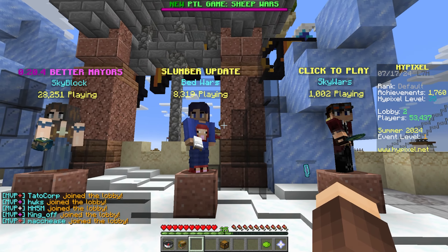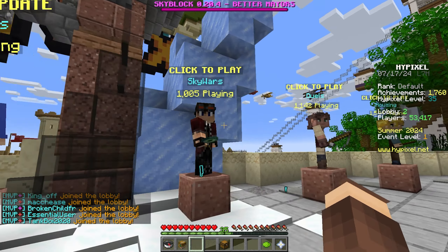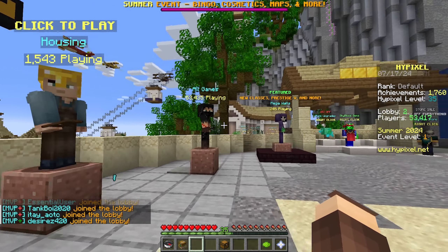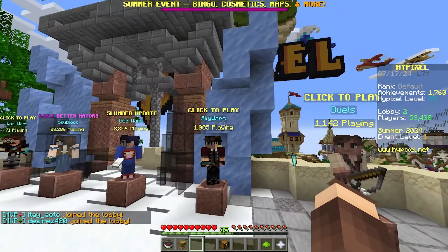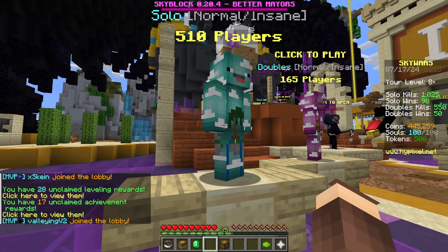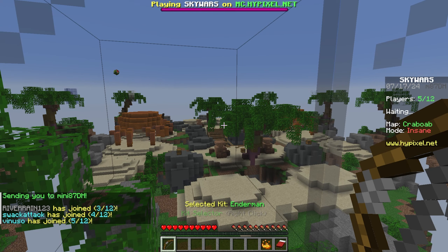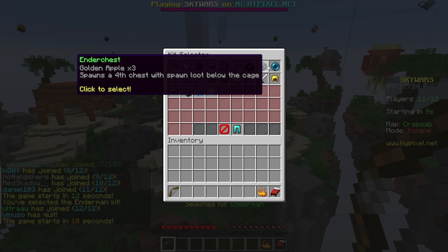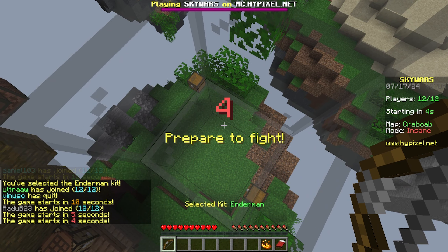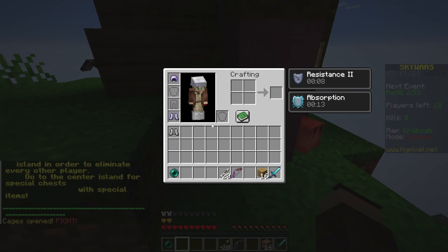The bed is what makes you respawn. We also have Sky Wars, Duels, Housing — there's a bunch of really cool stuff over here. Let's go ahead and show you Sky Wars because this one is actually one of my favorites. Basically, it's the Hunger Games on islands. I'm going to go with Insane mode — this one is going to give us OP loot. I've got a lot of kits unlocked, but I'm going to go with the Enderman, which is going to give us an Ender Pearl. Let's go ahead and get the W for this video — be sure to drop a like if you're excited.